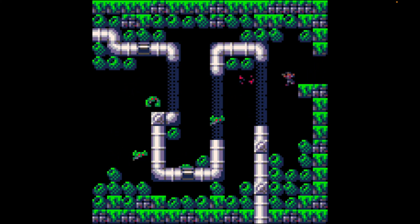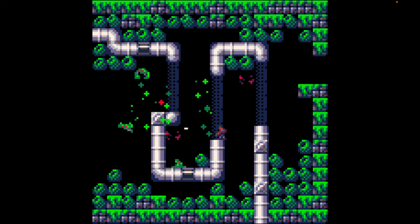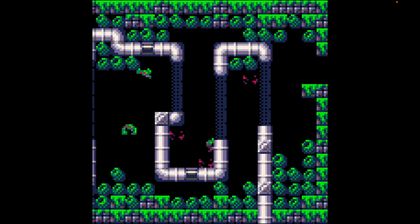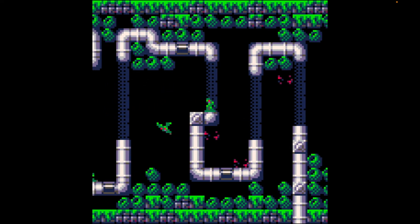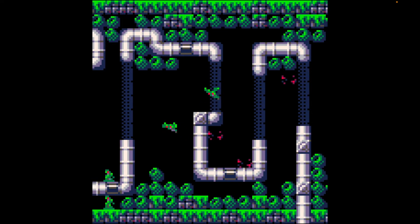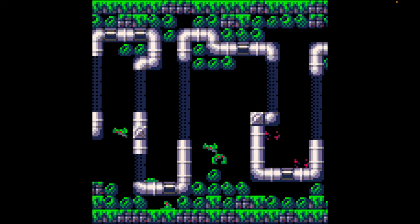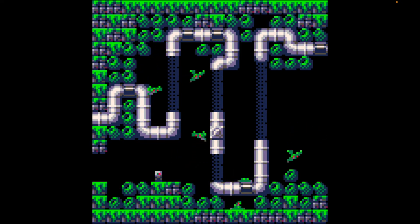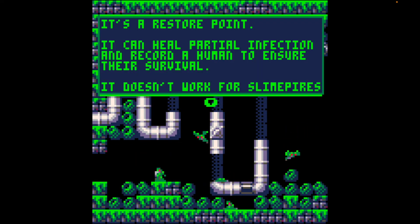Very busy room. Oh, here we go — it's already started to happen. I don't quite know what triggers that, but now I've turned into one of these slime things and I have their abilities, so I can fly. Also in this state I am actually immune — I can't be killed by these enemies, but it also means I cannot use terminals.